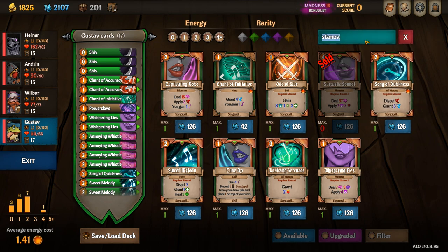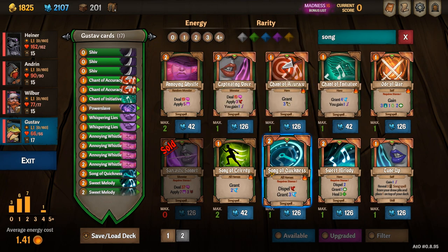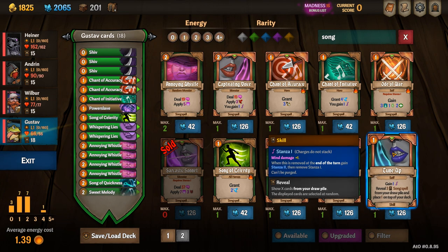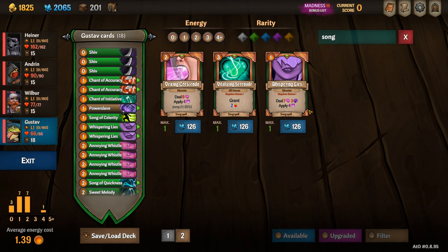I like to add a sarcastic sonnet, which is quite expensive, but when you upgrade it you can make it one cheaper. I like to add a song of celerity and upgrade it to make it innate so you draw it at the start of your turn. I also like to add a vexing crescendo because it bounces really nicely and has a lot of stacks.